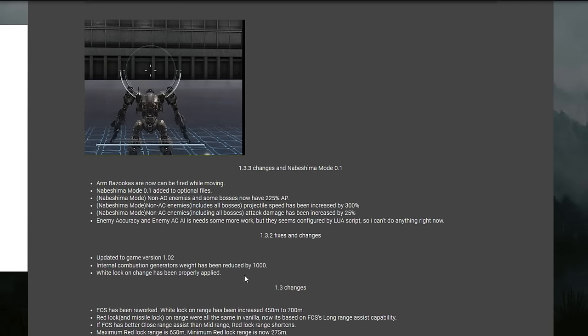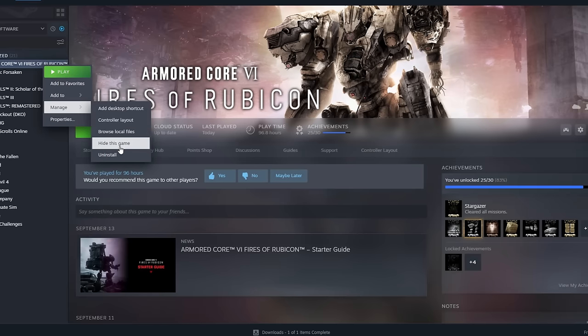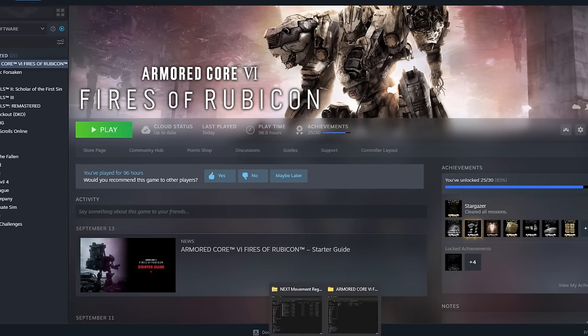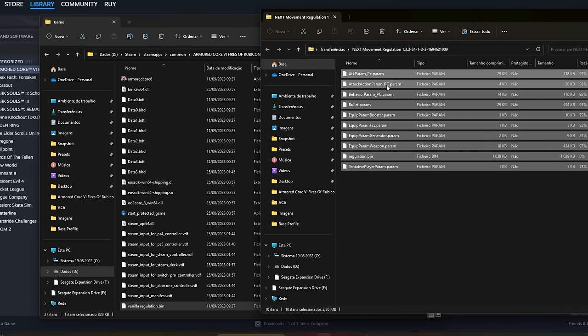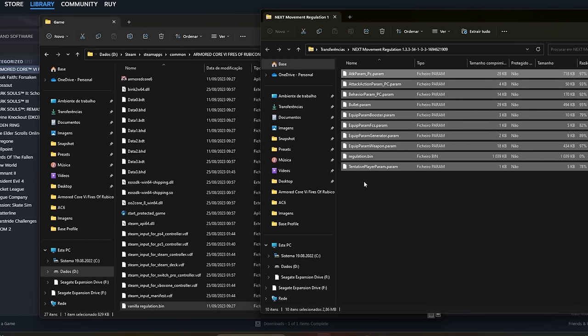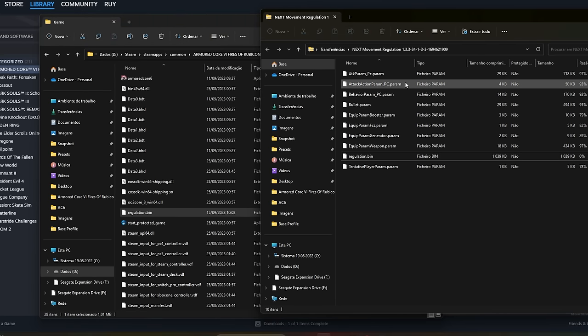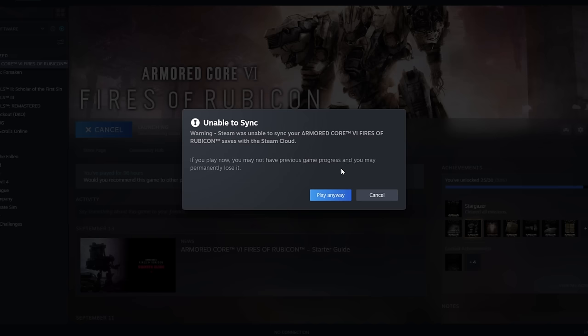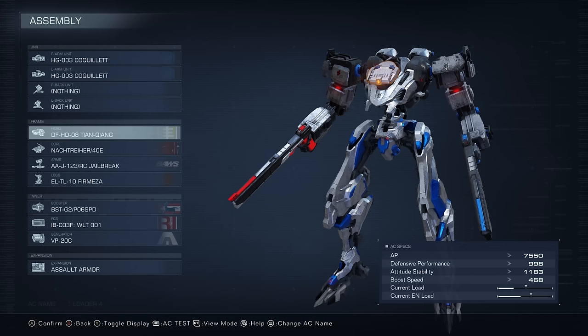Let me show you this in action and then we'll talk a bit more about the other changes. If you want to install this for yourself, go to manage, browse local files, open up your Armored Core game folder, search up the regulation bin, rename it like 'vanilla regulation', and then from the mod zip folder all you need is the regulation file. Everything else is just there in case you want to change something yourself. After that you might want to unplug your internet cable, because this might get you banned online — don't say I didn't warn you.